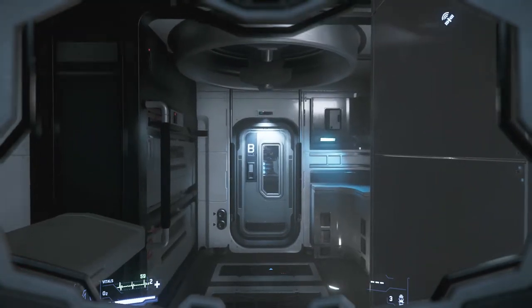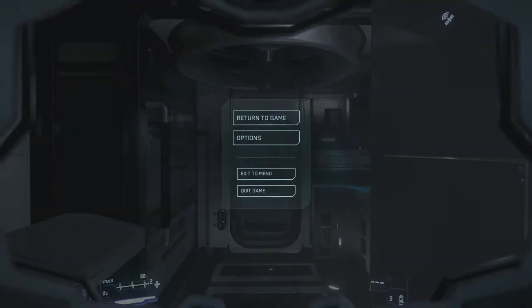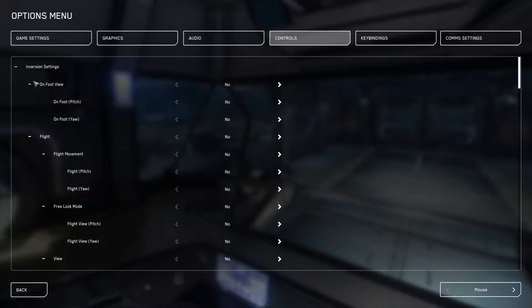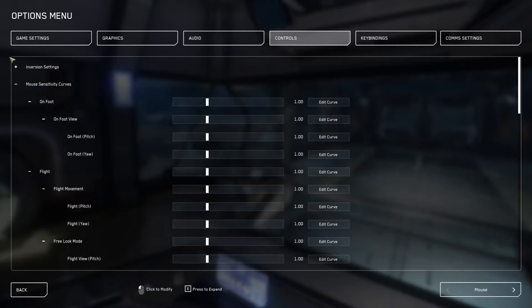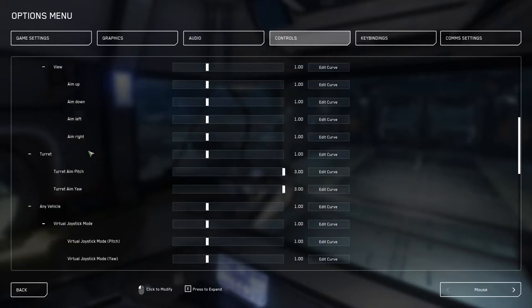If you have a sluggish turret and it's very frustrating for you, there's an easy fix. Simply go to Options, then Controls, and at the top you'll see Inversion Settings. Collapse it by pressing the dash next to it — it will become a plus sign once collapsed. After this, scroll down three or four times until you land on the section with turrets. Within that section you'll see Turret Pitch and Turret Yaw. Bring the sensitivity up to 3.0 and you are set.